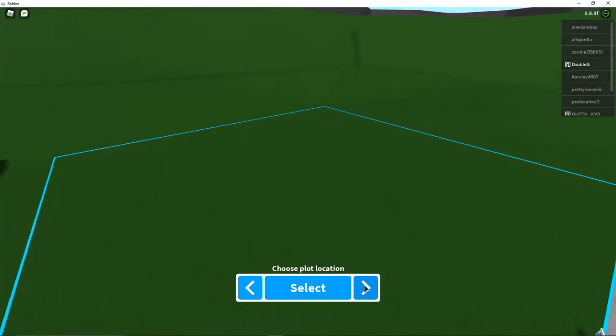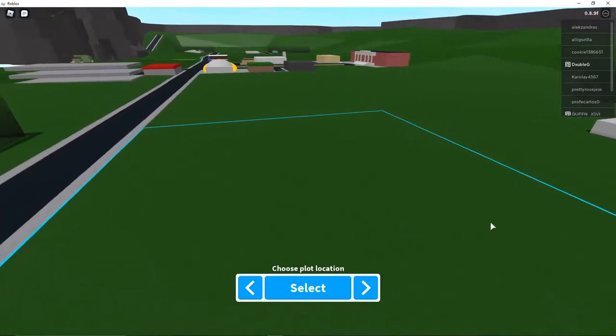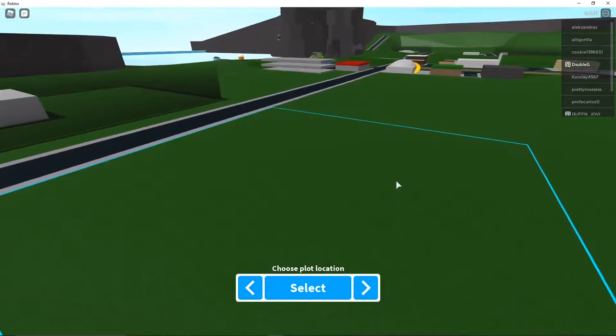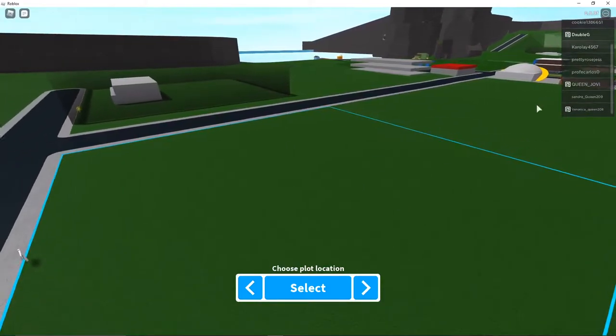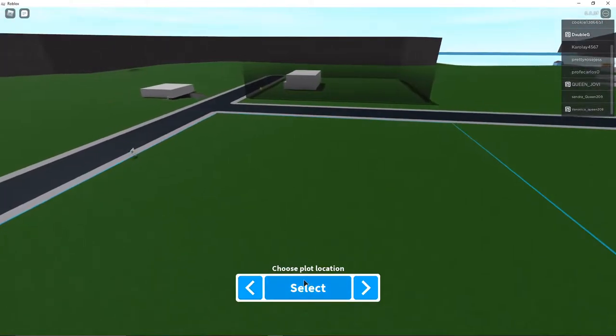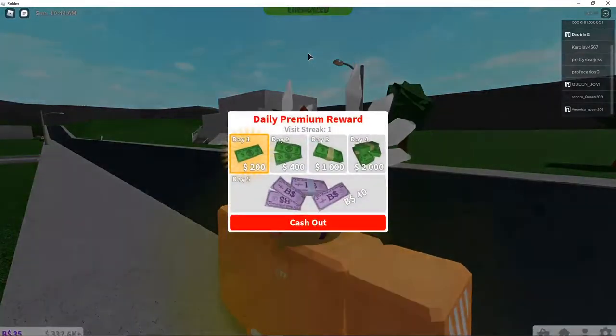First, what you guys are gonna want to do is select — if you have premium you can do this, if you don't I guess it's okay. But you're gonna want to try to select the house that is closest to like the pizza place and stuff, which is in the lobby that I'm in right now.